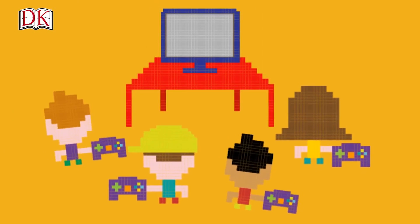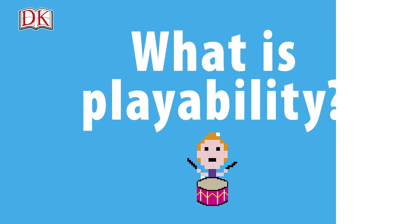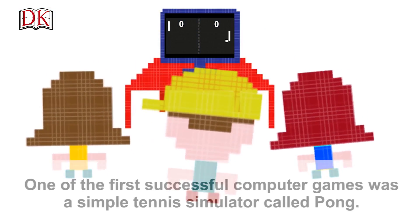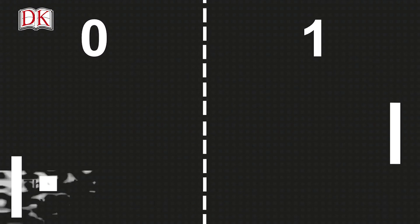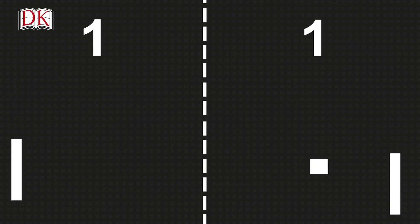What makes a good game? Some games have a magical quality that makes you want to play them time and again. Game designers call it playability. Games don't have to be complicated to make people want to play them over and over again. One of the first successful computer games is a simple tennis simulator called Pong. The ball was a white square and the rackets were white lines that could only move up and down. Although there were no fancy graphics, people loved Pong because it had great playability.